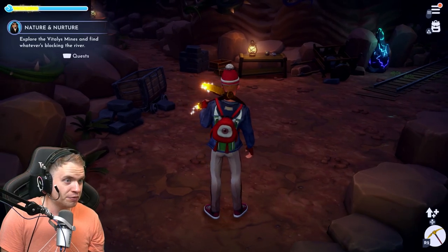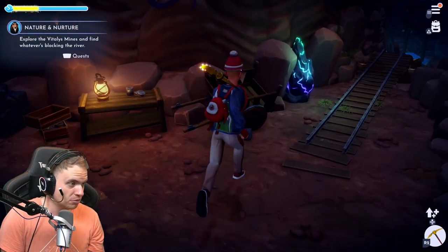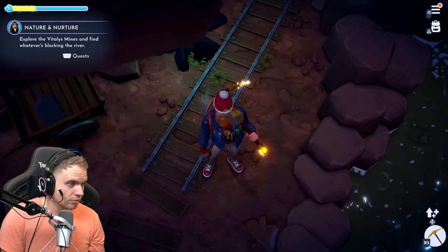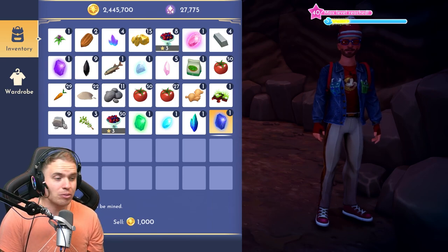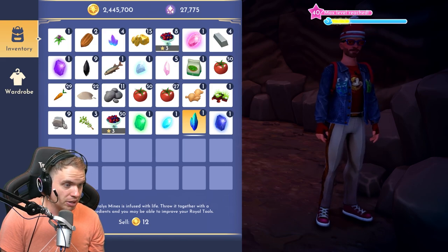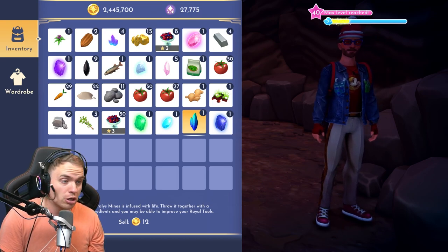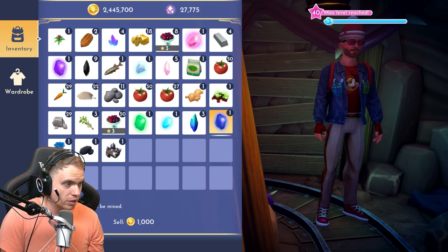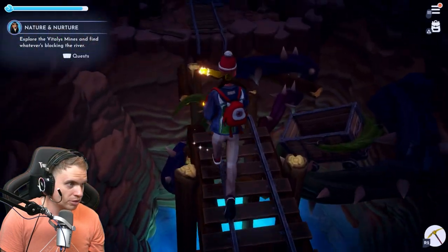Explore the Vitalis mines and find whatever's blocking the river. First of all, I wanna mine this rock — thank you very much. What do we get from this? Golden crystal. So this is not anything new, right? Sapphire! Wow, 1,000 coins. That is actually impressive. Vitalis crystal — the crystal from Vitalis mines infused with life. Throw it together with a few other magical ingredients and you may be able to improve your tools! Oh, hell yeah! So you get sapphires which are actually way more expensive than regular rocks, you get these crystals, you get iron, you get mostly gold, though.